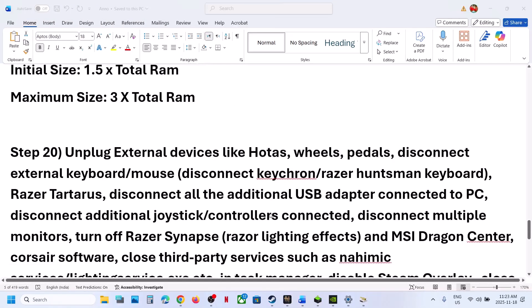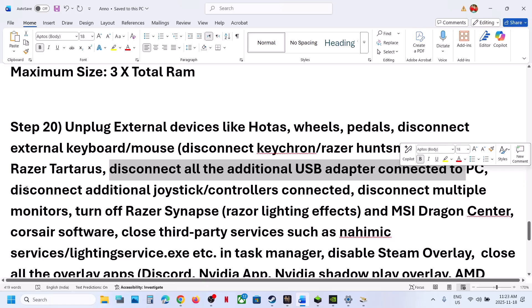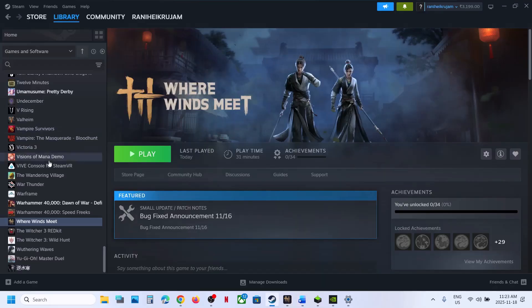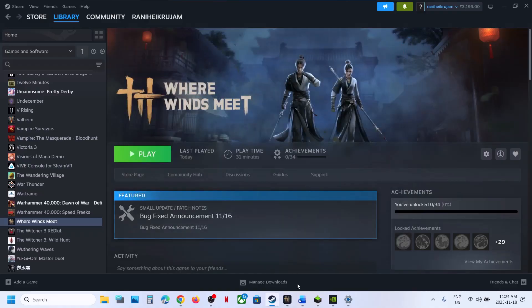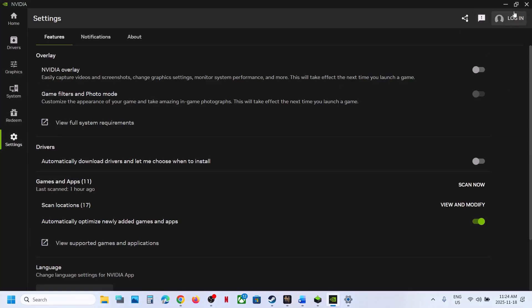The next step is to unplug all external devices you're not using — HOTAS, wheel, pedals, extra keyboards and mice (such as Corsair or Razer), disconnect any dongles or USB adapters, disconnect extra controllers, and disconnect multiple monitors. Try launching the game on a single monitor. Also close any third-party applications or services running. Disable Steam overlay by going to Steam > game Properties and turning off 'Enable the Steam overlay while in-game.' Close other overlay applications like Discord overlay and the NVIDIA app overlay as well.